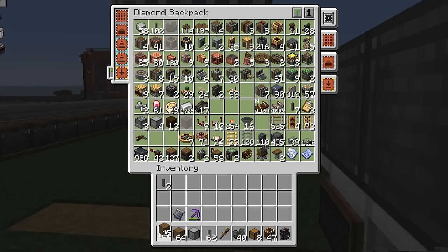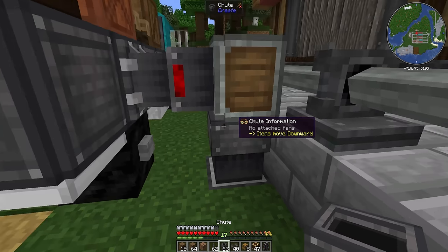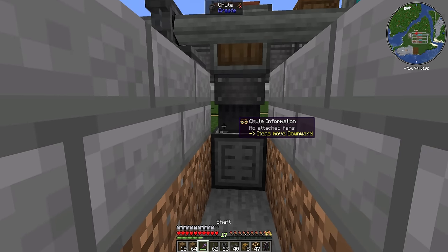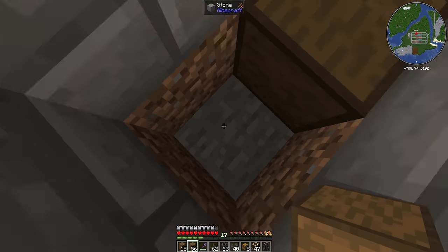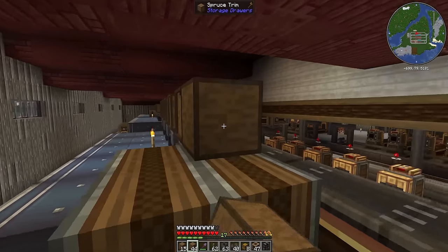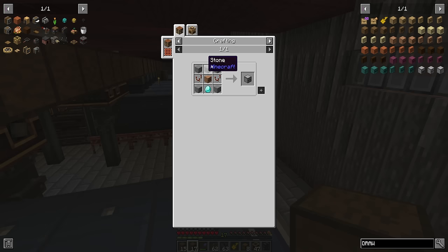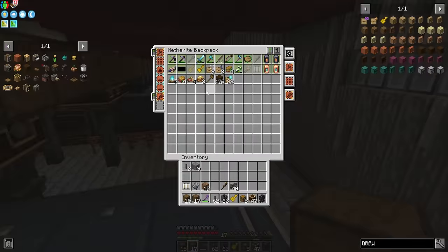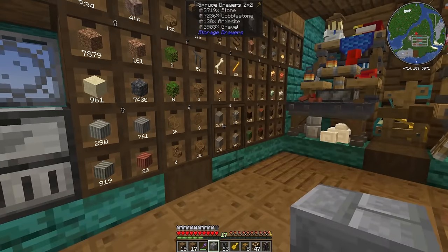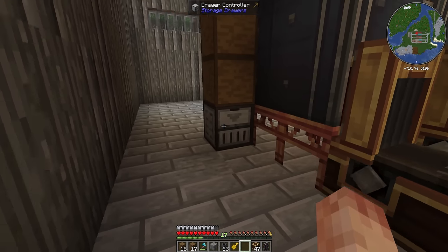We'll need lots of trims and some chutes. If we just stick a drawer there with a chute on top we just need to hook up the trim. In the config I've extended the range of my drawers — they stretch to 75 blocks now instead of the standard 25 — so this should reach all the way down. I'll need a drawer controller as well. We've got diamond and stone, so we have everything else we need.